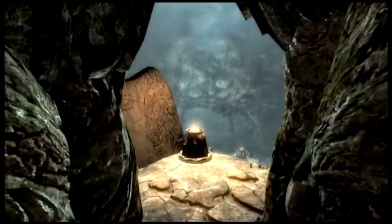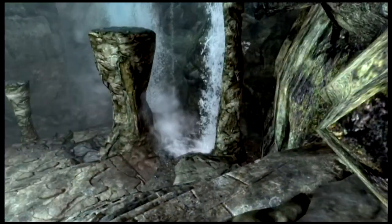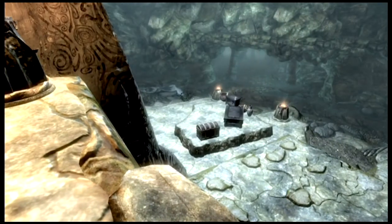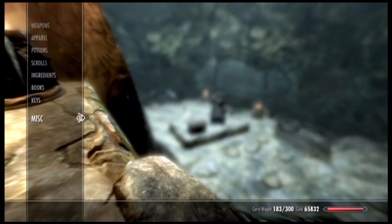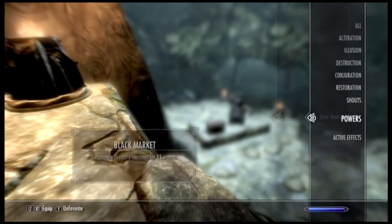Almost anyone who's played Skyrim knows this area looks like it's their own bedroom. This is the area where you get your first word of Unrelenting Force — FUS RO DAH. The first word...